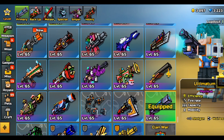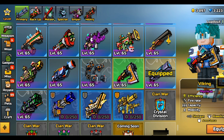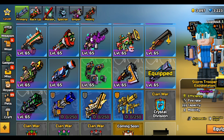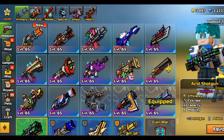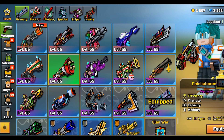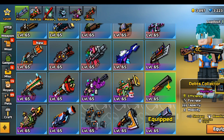Let's start with the primary section. I do have the Ultimatum — it's a cool weapon. I got the Viking a little while ago when there was a community voting for what's going to be in the lottery; people voted for Viking and that's how I got it. We have the Stormtrooper X, the shotgun, the Clouds Dispenser, Acid Shotgun, the Neutron Pulsator, and the Chicka Boom — it's a good weapon I used to use before I got the Ultimatum, but the Ultimatum way outclasses it.